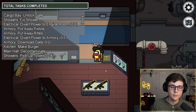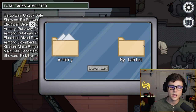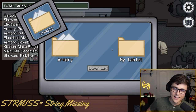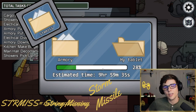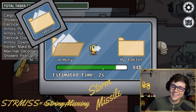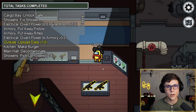The very first change I want to talk about is going to be on the download. This is one of those very small changes, but instead of saying 'string missing' on the download — or as I like to call it, 'storm missile' — we now notice that it says 'my tablet.' So if we go ahead and hit the download here, instead of saying 'storm missile,' it now just says 'my tablet.' A very small but welcome change nonetheless.